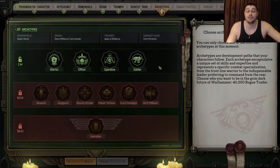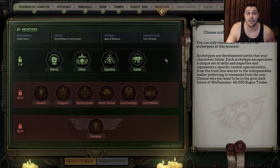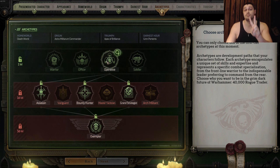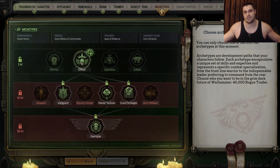Let's start with the main rogue trader and the first four archetypes: Warrior, Officer, Operative, and Soldier. The most OP by far and the most useful one is the Officer — that's spot number one. Officer gives extra turns, buffs up the entire team, and can also deal damage depending on which tier-two archetype you go for. Combined with Psyker abilities, the Officer can become a full tank or a full burst support. It's the most versatile archetype.